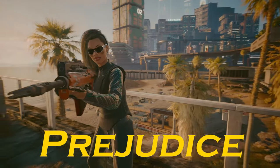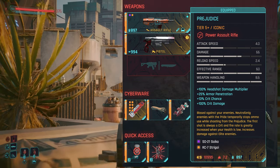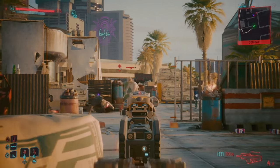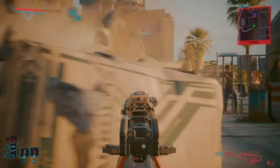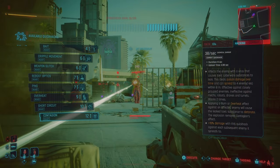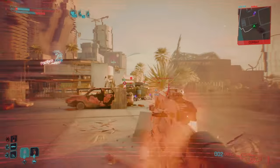For our first rifle, let's start with Prejudice, an iconic version of the Arasaka Masamune. It's Rogue's gun, which you can unlock if you side with Johnny and the Afterlife Mercs at the end of the game where you storm Arasaka Tower. Now this rifle used to be bugged where you couldn't use it outside the ending, however it was fixed with the Cyberpunk 2.0 update.